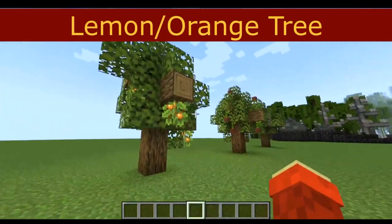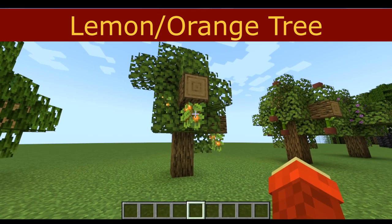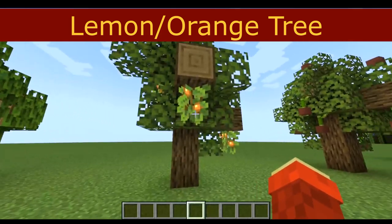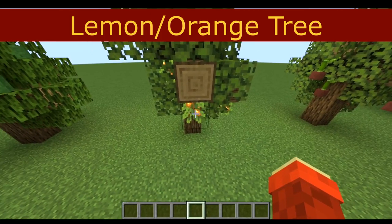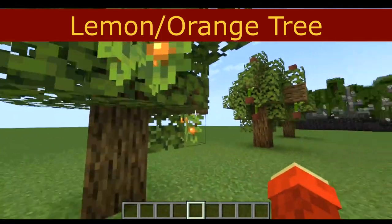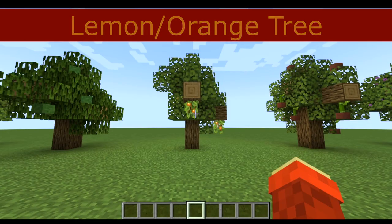This next one is probably the easiest one to make, and it's by using the new glow berries from the 1.17/1.18 update. Using these glow berries, you can make either an orange or a lemon tree, depending on what color you think they are. I consider them to be orange, so this is going to be an orange tree — but it could also be a lemon tree as well. And this is the only tree where you'll actually get fruit from — that's the orange tree.